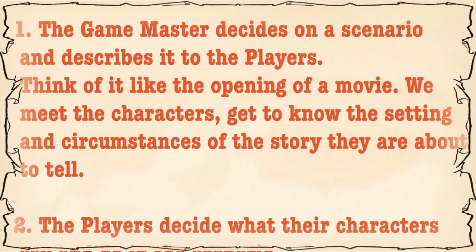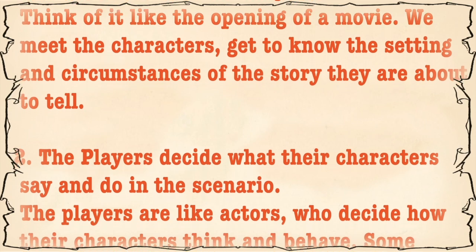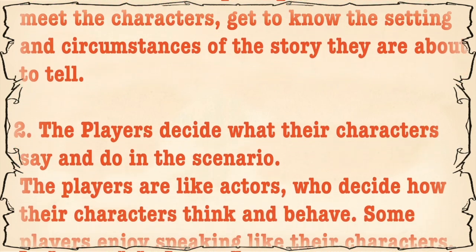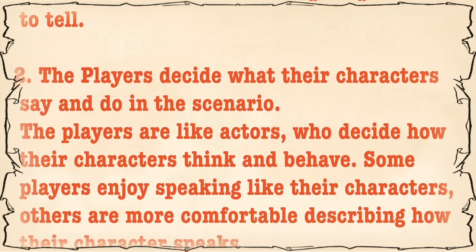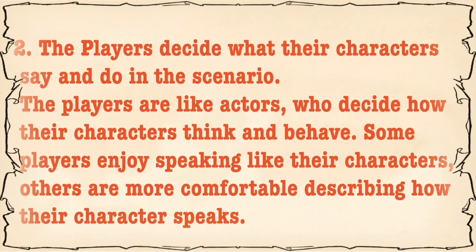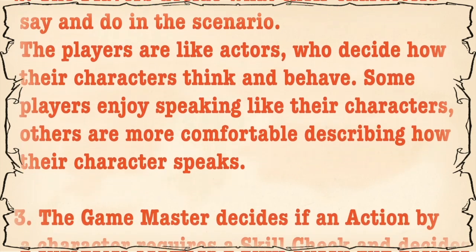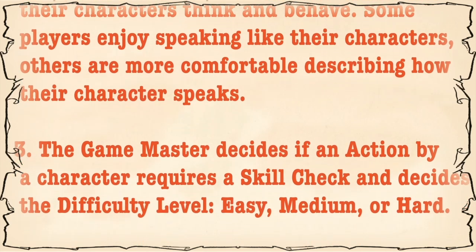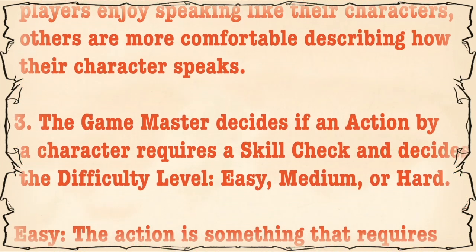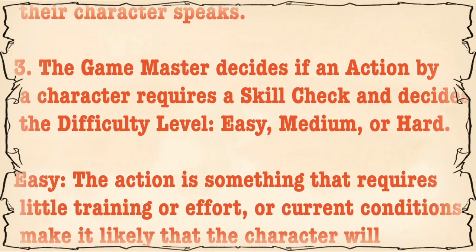How to play World War Seabus. The Game Master decides on a scenario and describes it to the players. Think of it like the opening of a movie — we meet the characters, get to know the setting and the circumstances of the story they're about to tell. The players decide what their characters say and do in the scenario. The players are like actors who decide how their characters think and behave. Some players enjoy speaking like their characters; others are more comfortable describing how their character speaks.